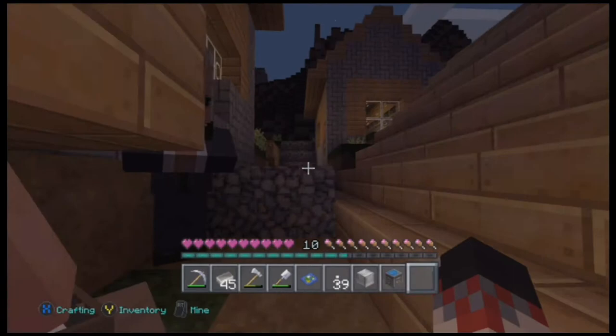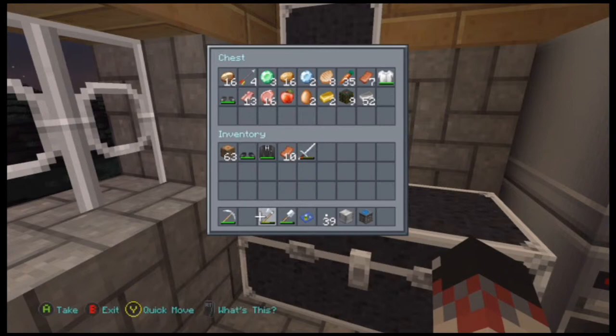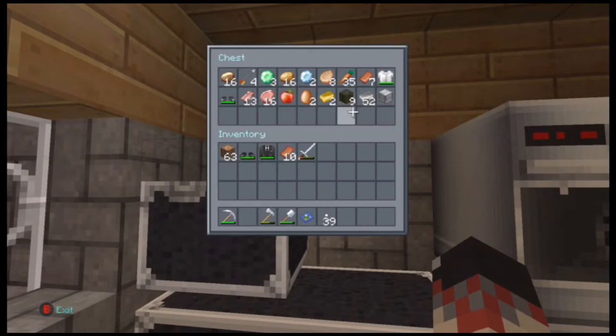This isn't my survival world — this is my tutorial and gameplay world. So yes, I can do whatever I want in it, and yes I can cheat and so on. But I'm not going to. I'm going to put this iron in here just to make sure, just so you guys know, that you can actually store it and it still won't disappear.